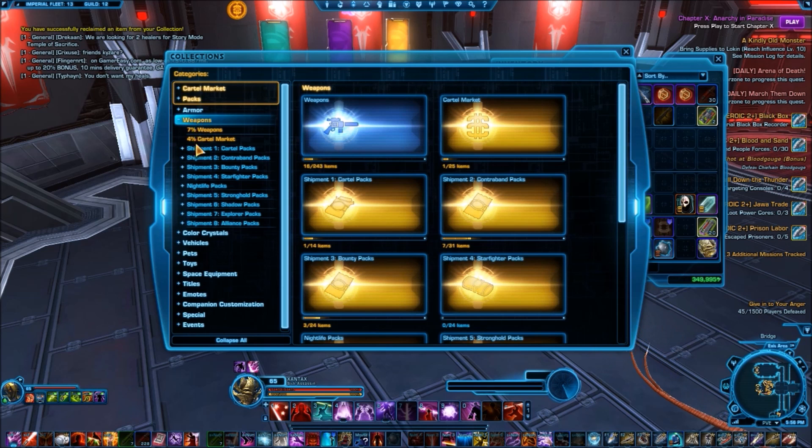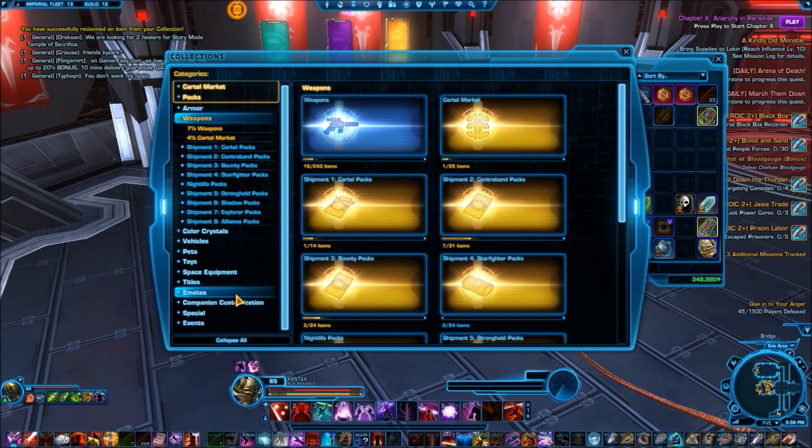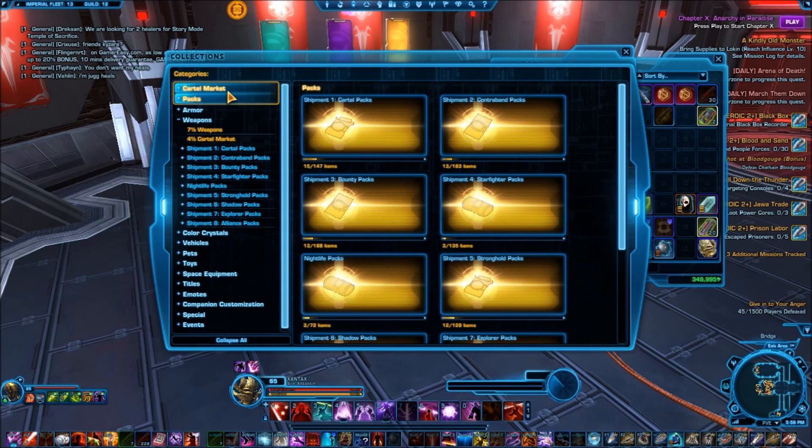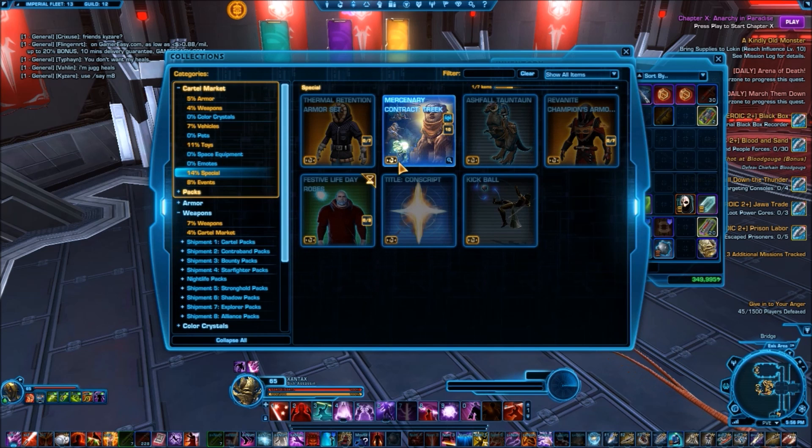All the weapons, all the armor, vehicles, pets, toys, equipment, titles even — just about everything. Even companions and pets themselves. So you can see I can just get a copy of Treak here.